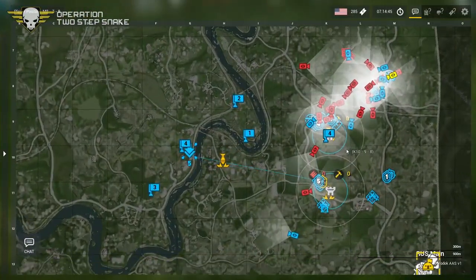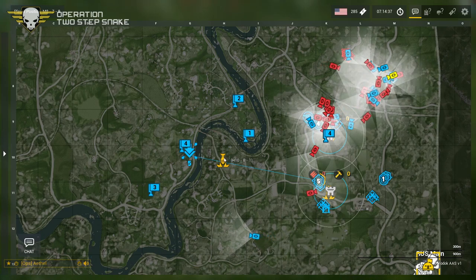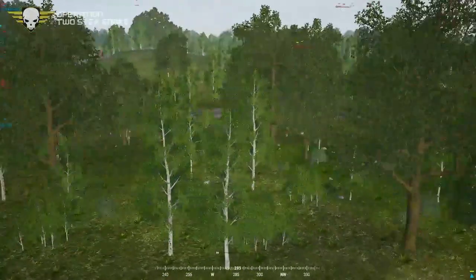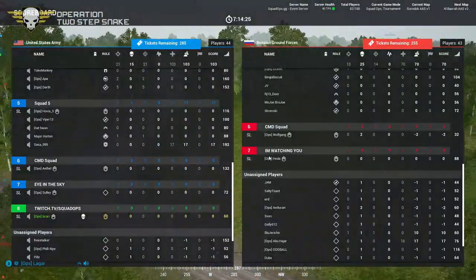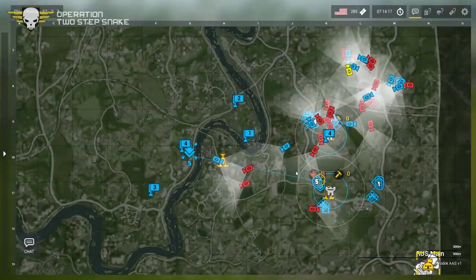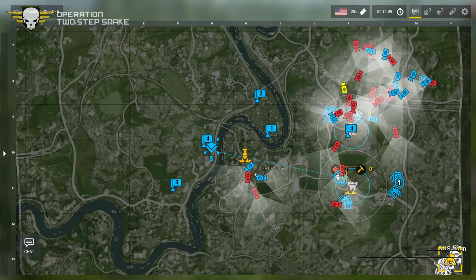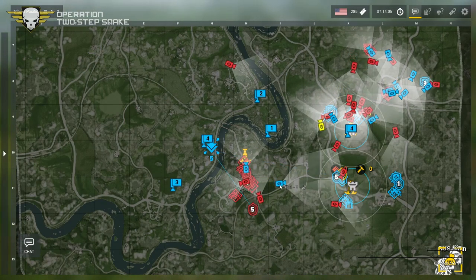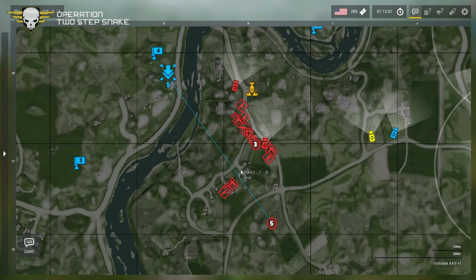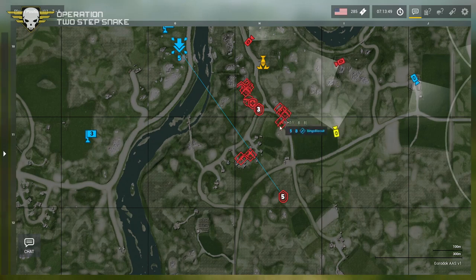A reset on objectives: US have two objectives and are moving for a third - Hotel 10-49. This is their last objective point they can take. This is on the red patrol route. Russians are down by seven now - 21 kills US to 14 Russia. But there are a lot more Russians down here - close to two squads worth.